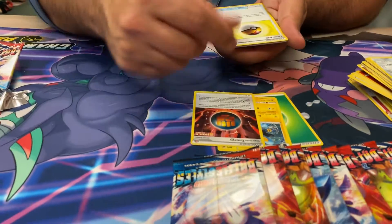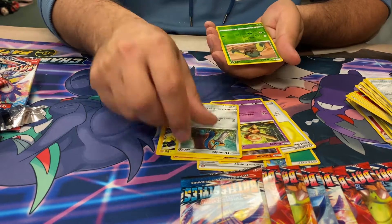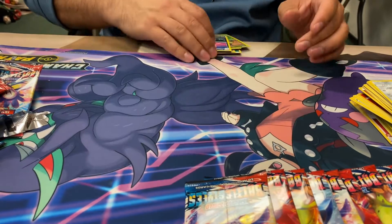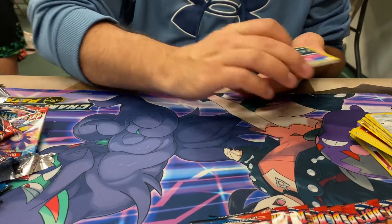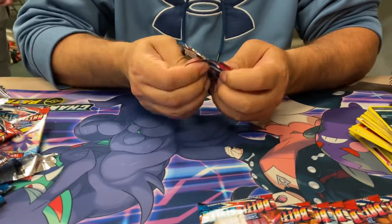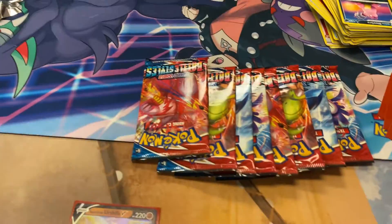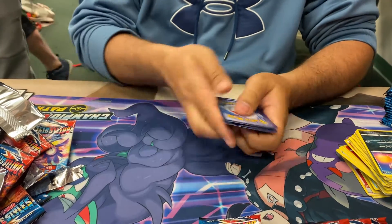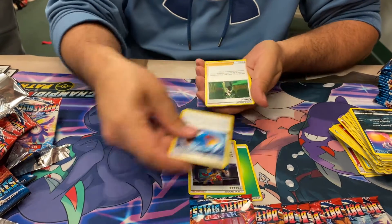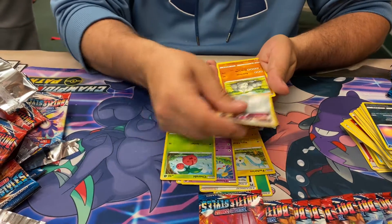We've got Luxio, Single Strike. Level Ball. Cacnea and a Galarian Slowbro. He's interesting — not good. I think I'm halfway through. Not looking good right now. Grass. We got Phoebe — it's Rapid Strike energy. Three trainers that I need. So you got three trainer cards in one pack. You can't get nothing.